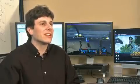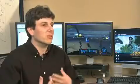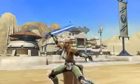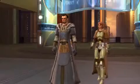The strategy behind creating two Jedi classes is we knew Jedi were going to be very popular and we wanted to make sure there were a lot of options for all the people who would gravitate towards the Jedi. So we took the two most iconic things — the lightsaber and the Force powers — and built a class around each of those ideas, and that became the Knight and the Consular.